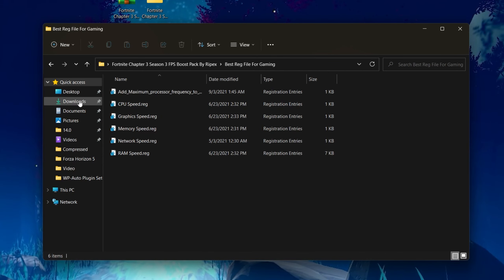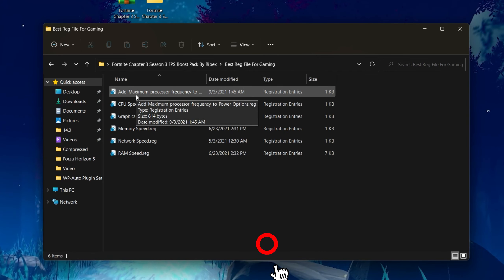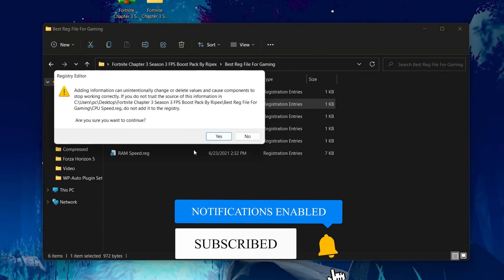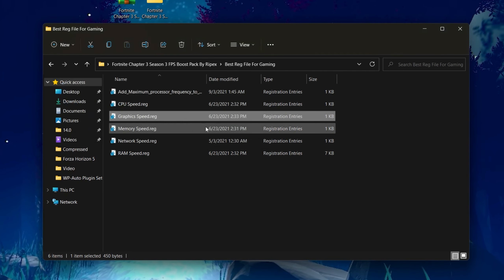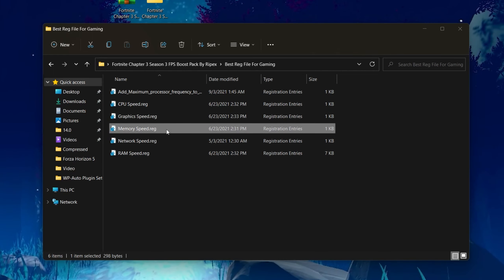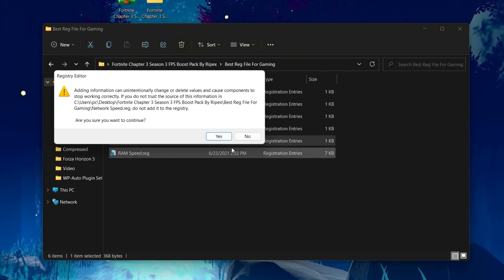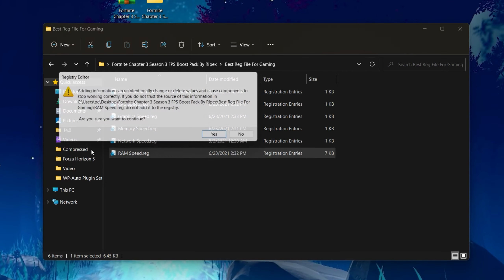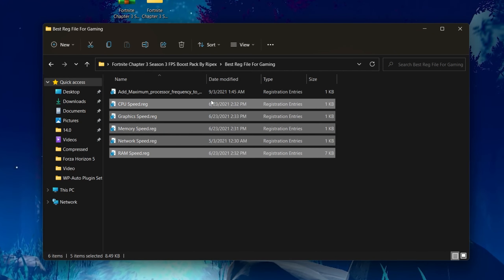Open the first folder for Windows registry optimization — this works with both Windows 10 and Windows 11. Inside you'll find several files: one for maximum processor frequency to unlock all CPU cores, one for increasing CPU speed, one for GPU bus speed, one for RAM memory speed, and one for network speed. Double-click each file and click OK to install them one by one. If you have 4GB or 8GB of RAM, also install the low RAM file.